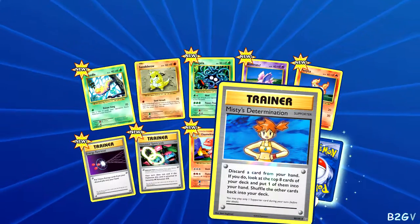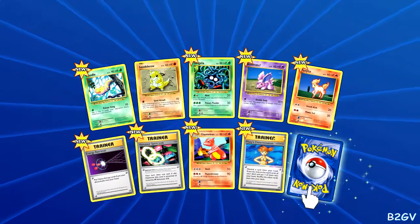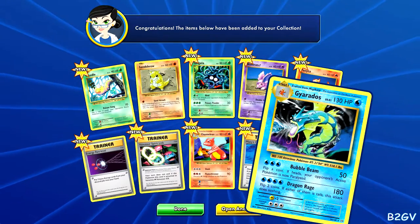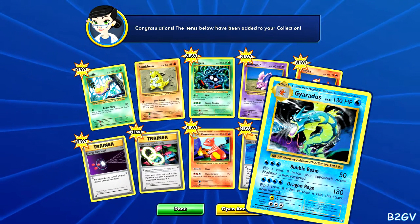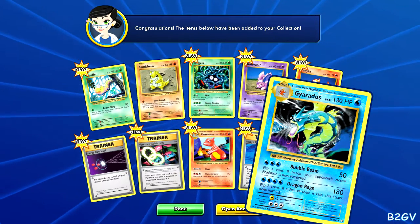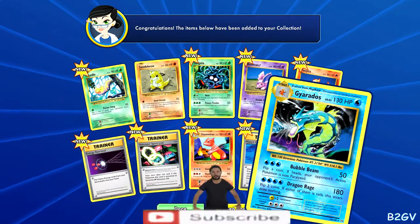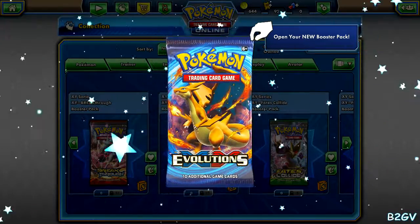Okay, a Trainer Misty card. Spirit Link — I need to go check some of these cards out later and read their descriptions. Brock's card: flip a coin, if heads your opponent's active Pokemon is now paralyzed. Nice. Flip two coins — if either of them are tails this attack does nothing. Oh, that sucks. He's like a one-shot thing too, but if you get one tail it does nothing. You need that coin card so you can try to flip again and get an extra turn.